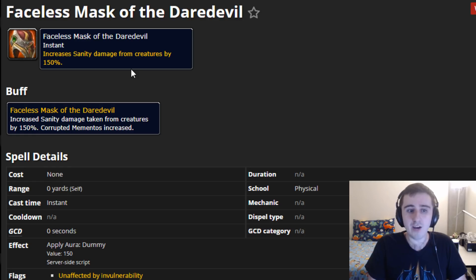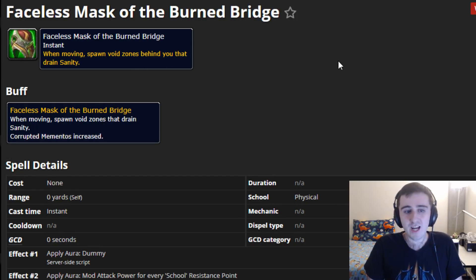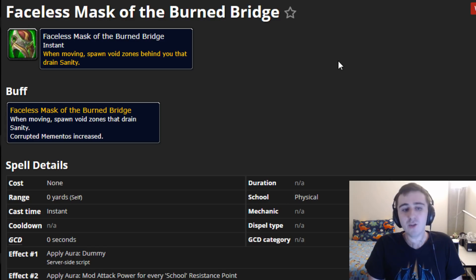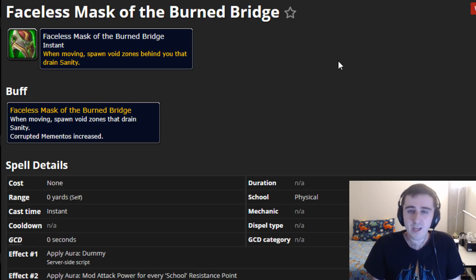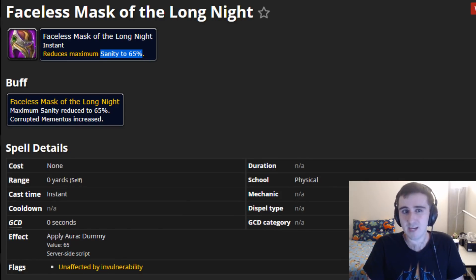The Faceless Mask of the Burdened Bridge comes from the Valley of Wisdom in Orgrimmar with a mask active. While moving, you spawn void zones behind you that drain sanity, so standing still nothing bad happens, but as you move you'll keep making it so you can't move back to where you were. This requires some precision to play well. It has some negative interactions with some of the madnesses in certain zones, but all in all it's not too bad. It will likely account for less total sanity drained than the Faceless Mask of the Daredevil, and way less than the Faceless Mask of the Long Night.